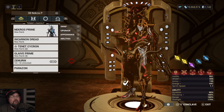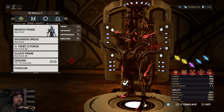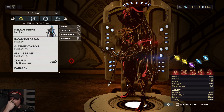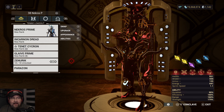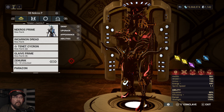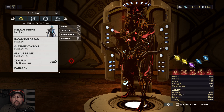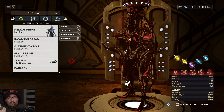Nekros. Nekros is primarily good at farming — that's not to say that's all he does, but he's primarily a farming frame. You can run his augment mod Despoil and that's fine if you want to use health for that. Personally, I don't like Despoil, although you get a lot of health orbs that pop out. I've just never been a fan of sacrificing health to farm.